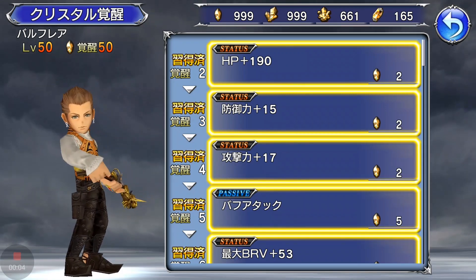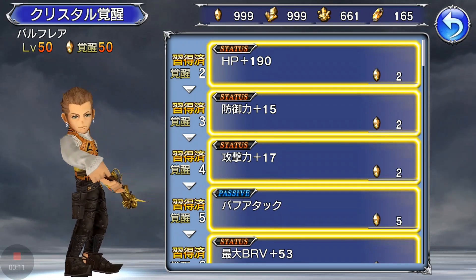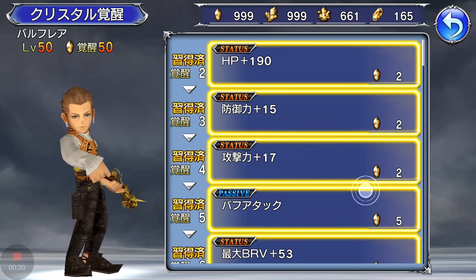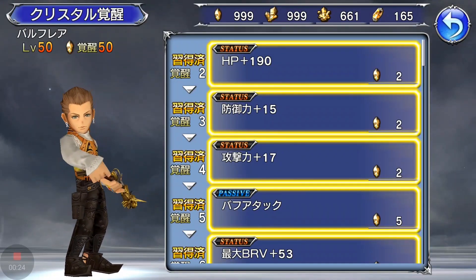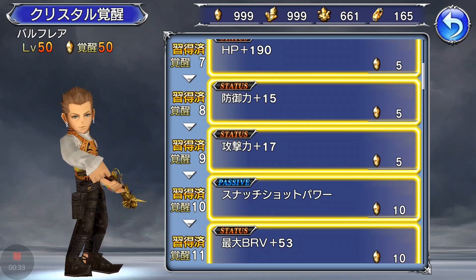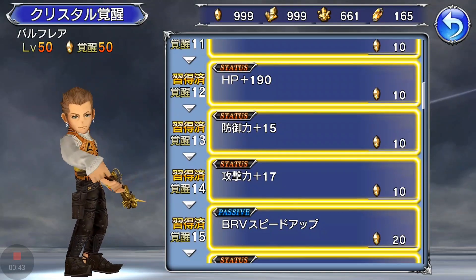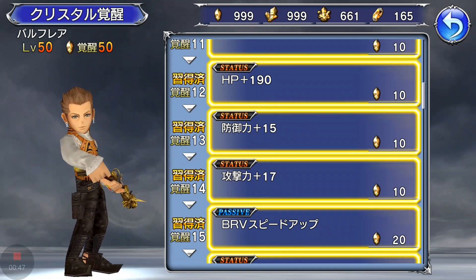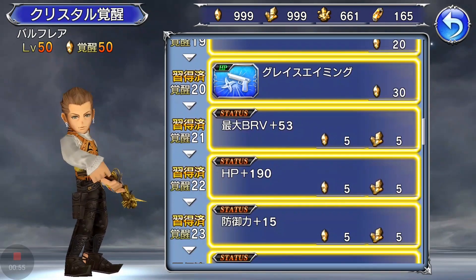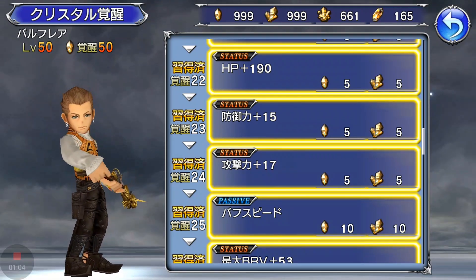Balfair uses yellow crystals. His passives are really good — I find all of them very useful. At level 5 he learns Buff Attack Up: if Balfair has a buff, his attack increases. At level 10 he learns Snatch Shot Power Up, increasing damage with Snatch Shot. At level 15 he learns Brave Speed Up, increasing speed when his brave is over 50% of maximum. At level 20 he learns Graceful Aim, and at 25 he learns Buff Speed Up, giving a slight speed boost when he has a buff active.